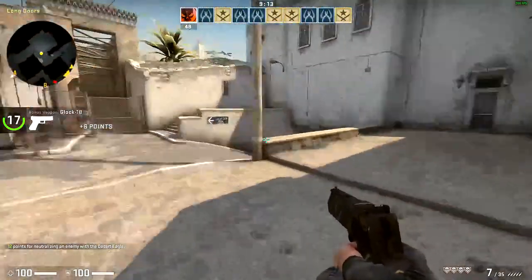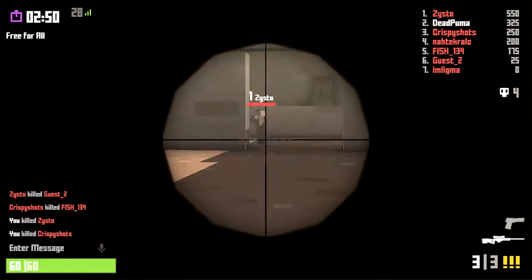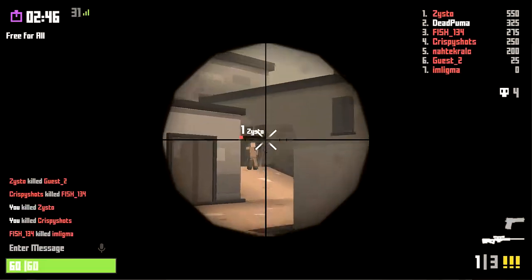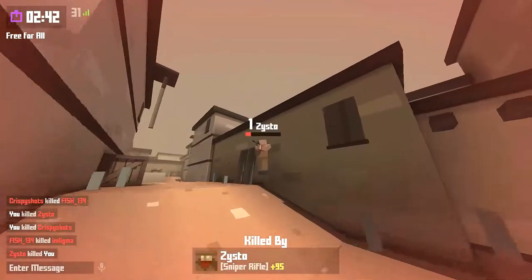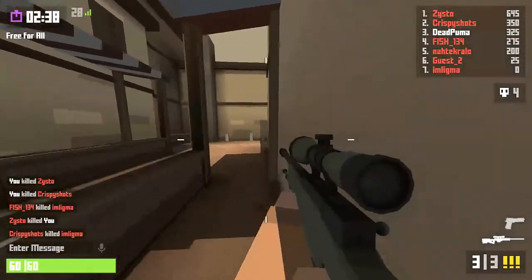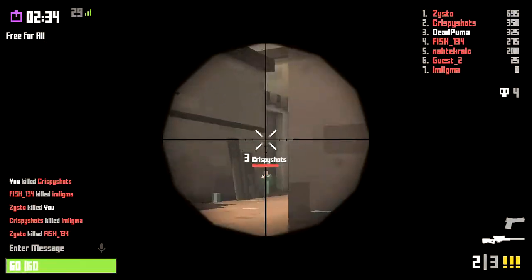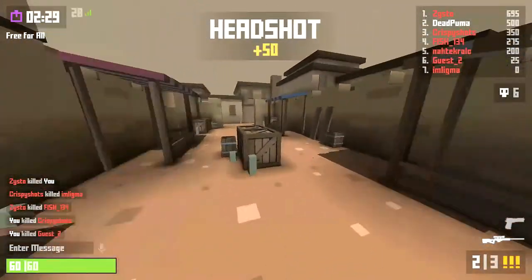I would always recommend an aim trainer map because they're specifically designed to improve your aim through muscle memory. Make sure you never change your sensitivity in game — find one that you like, get used to it, and just keep it on that. What I would do is go up to a wall in CSGO, shoot a bullet into the wall where you can see it, and just practice going from the edge of the wall back to your bullet hole.